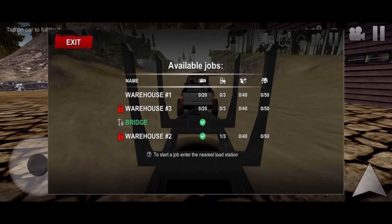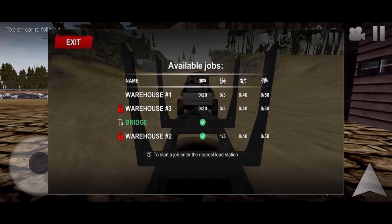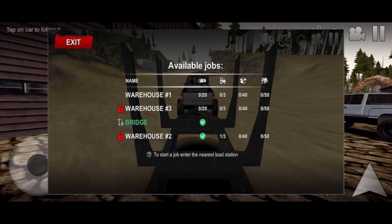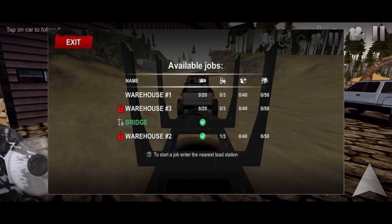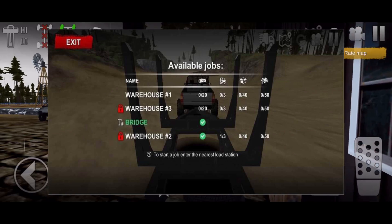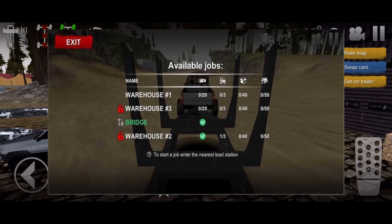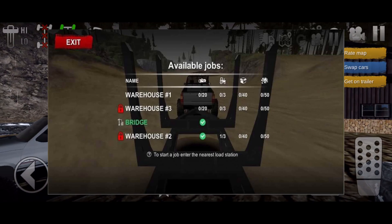The next picture shows 'available jobs' with warehouse number one, number three, a bridge, and warehouse number two. To start a job you enter the nearest load station, which probably kicks off a job where you pick up logs, a tractor, boxes, or rocks. You're going to need 20 logs, three tractors, 40 boxes, and 50 rocks, available for warehouses one, two, and three. It looks like you'll also have to build a bridge, and they've already completed one out of three tractors for warehouse number two.